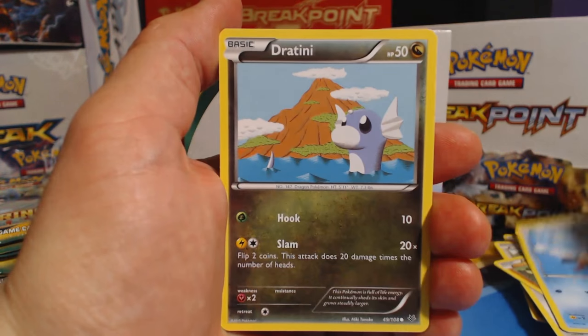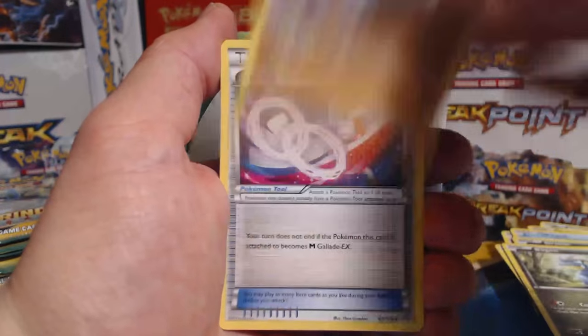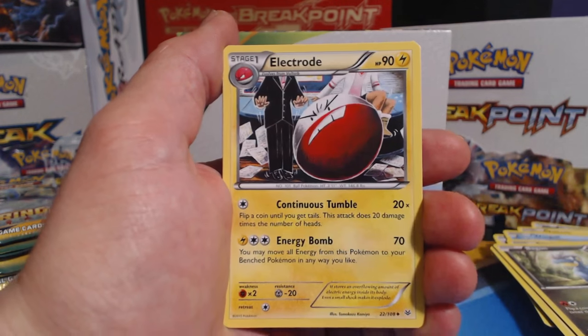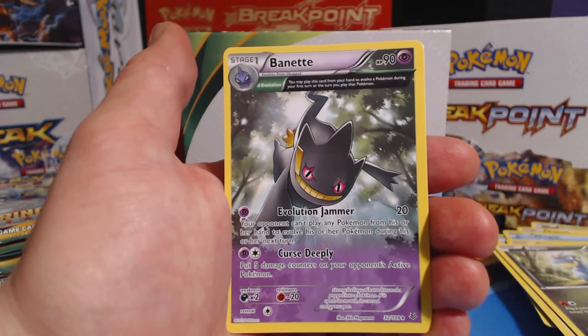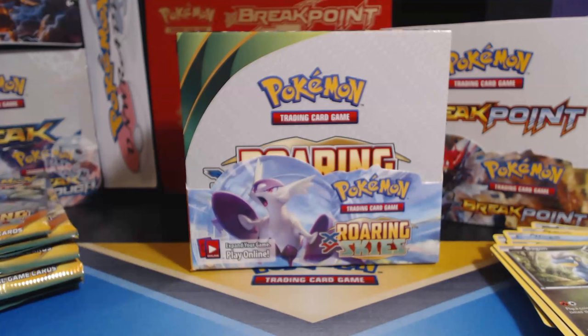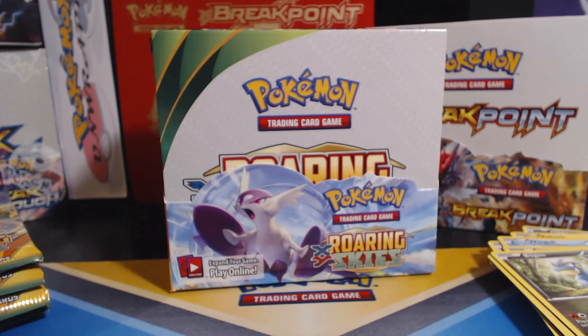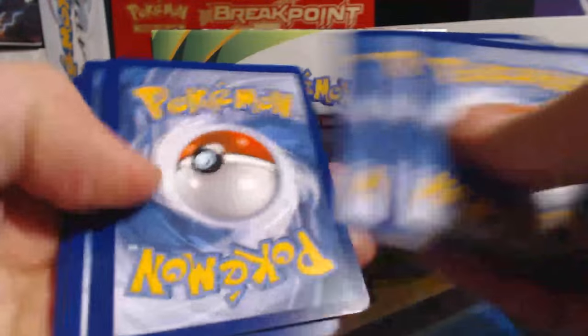Wingull, Dratini, Electrike, Swablu, Bagon, Gliscor, Gallade Spirit Link, Electrode, Natu Reverse Holographic, and a Bagonet Rare. Good lordies. I'm sorry — I just hit the camera. Sometimes I get a little frisky when I'm opening up booster packs, if you know what I mean.